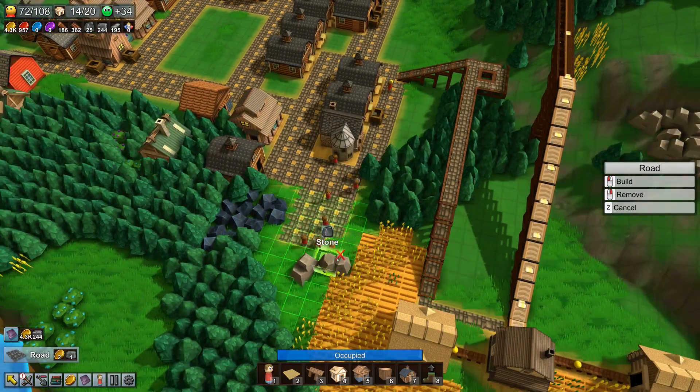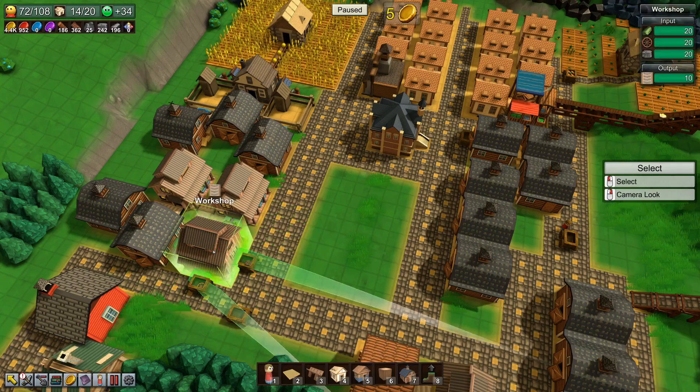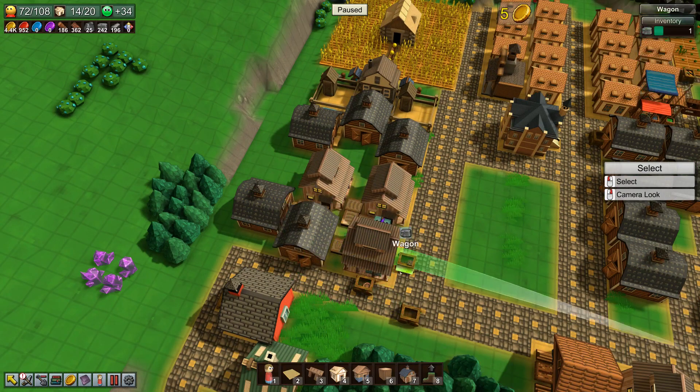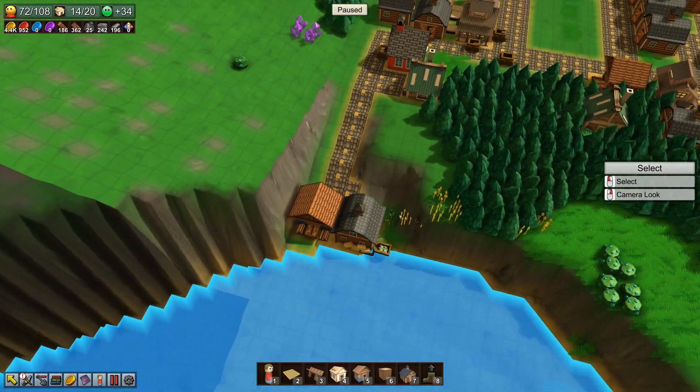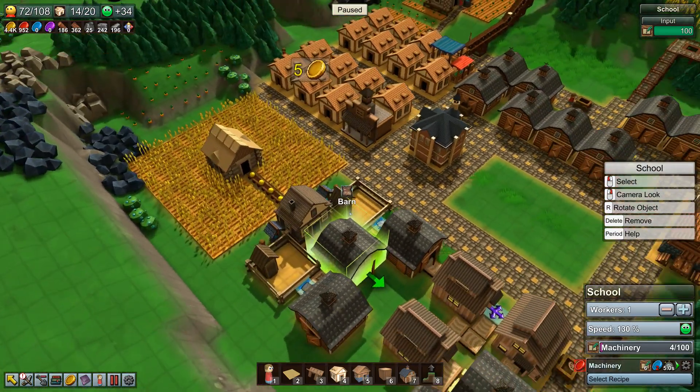I'm gonna double that too. These guys with the stone are almost done — don't know where they're gonna go after that. This is full because the conveyor belts are also full. The school is lacking blue coins — we need to get started on blue coins.